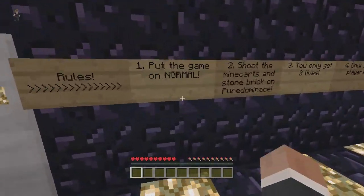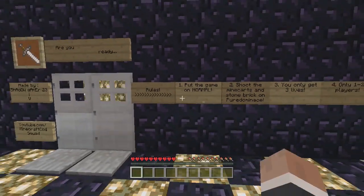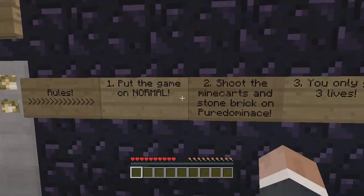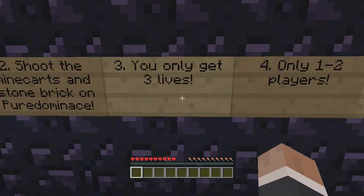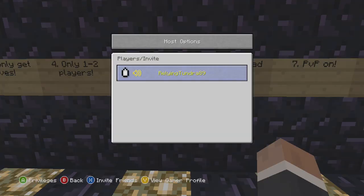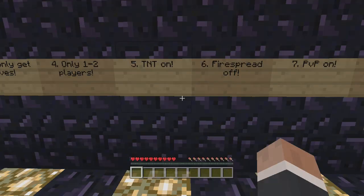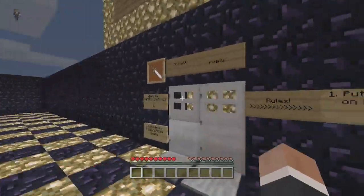Not that way, okay. Anyway, here are the rules: put the game on normal, shoot the mine carts and stone bricks on PO Dominance — that'd be me. You only have three lives, one to two players, TNT on, fire spread off, PvP on, and do not break any blocks.